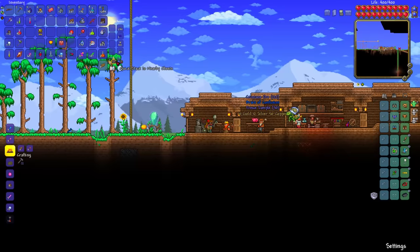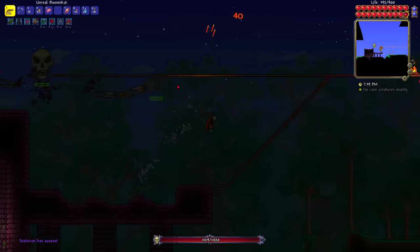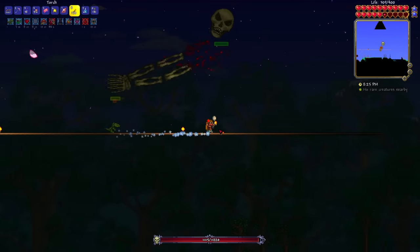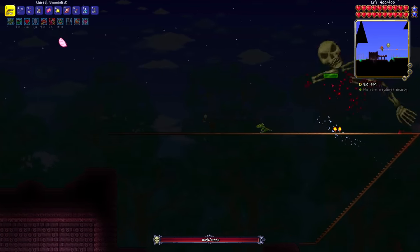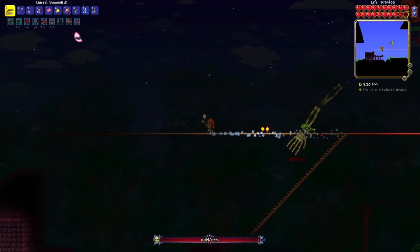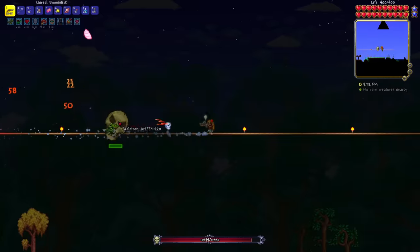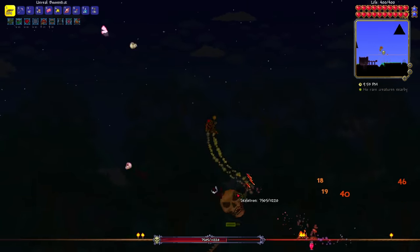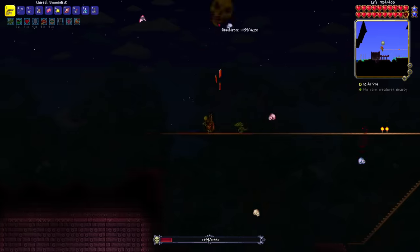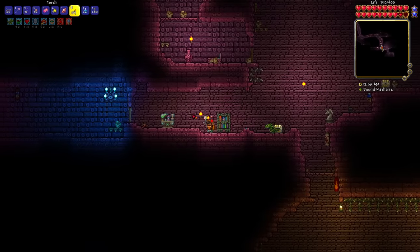I didn't really get much from that, so I quickly move on to Skeletron. The Boomstick actually is pretty good against him - it does good damage to the hands, but I was doing a lot more damage to the right hand. I had to balance it out so I didn't break it too quickly, or else he'd start shooting homing skulls. I whittled both hands down and destroyed them together, then just the skull remained. I kept dodging his attacks using my rocket boots and laying my Boomstick shots into him - Skeletron fell with plenty of time in the night to spare.